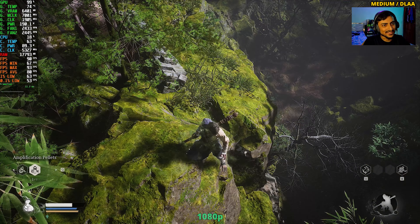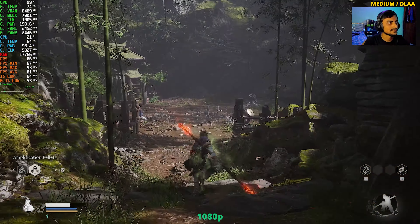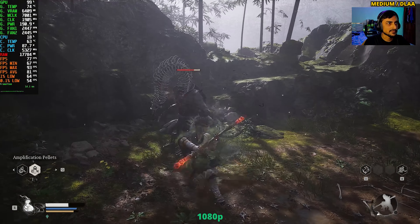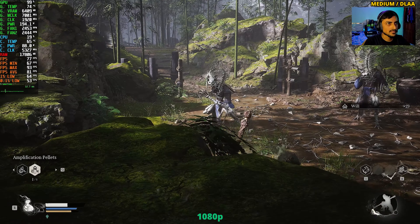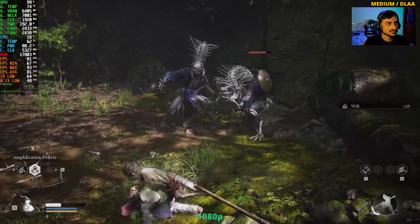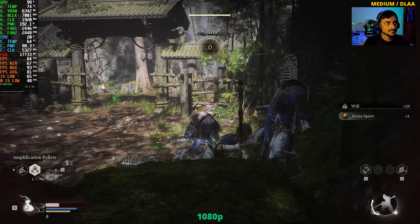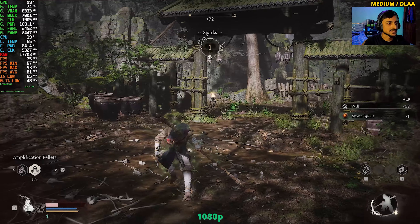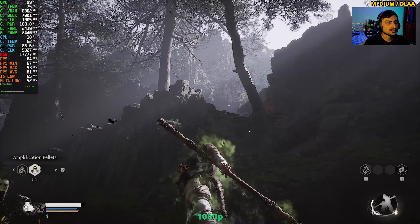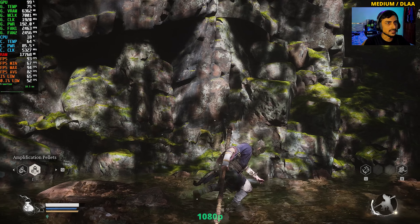We're averaging around 80-90 FPS at 1080p medium. There are bone skeleton enemies that are pretty easy to fight and very slow. Farming skill points to prepare for the frog boss. In medium settings the game looks decent, but the textures are quite blurry and not very sharp.